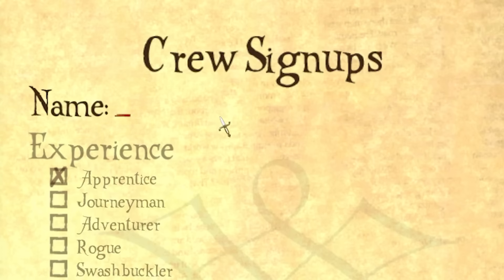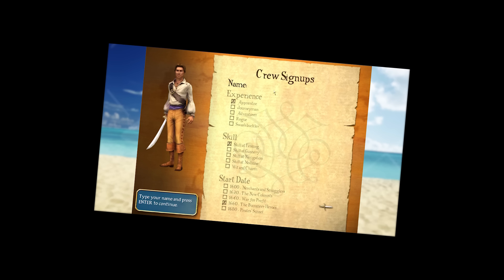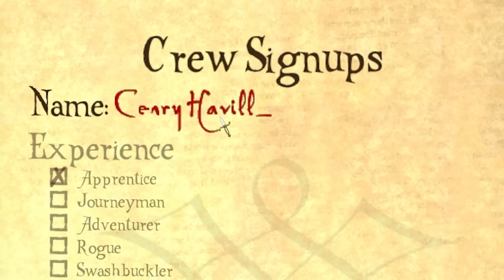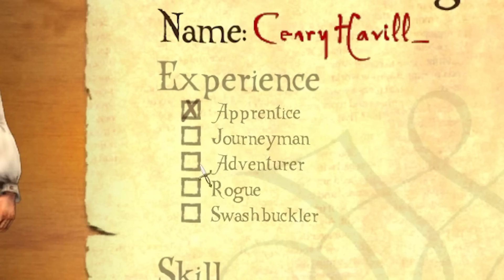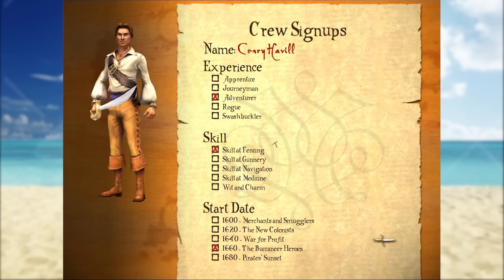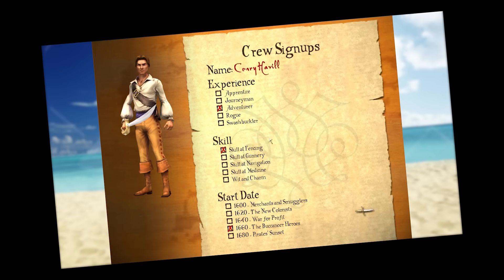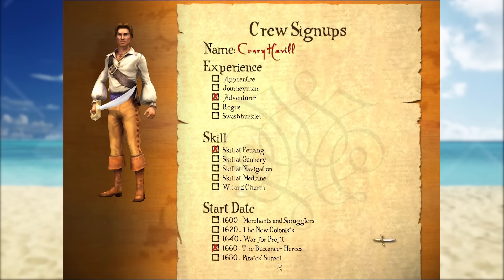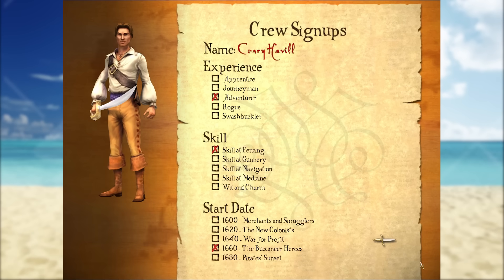What's a glorious pirate name? What's the name of a very powerful being — someone really skilled with swordsmanship? Of course, it's the legendary Senri Hevel, a trained adventurer who will be absolutely perfect for our journey. Now naturally we're going to go for the adventurer difficulty, and you 100% want to put your skill into fencing. It's very much necessary, as fencing in this game is completely utterly broken. You don't need any other skills in the game. We're going to start in the 1660 start date.